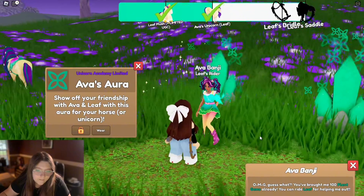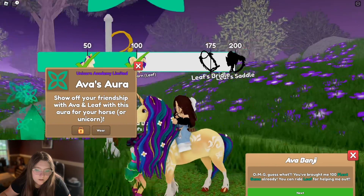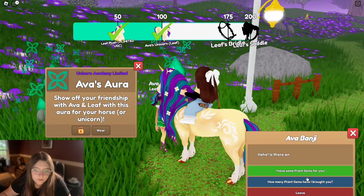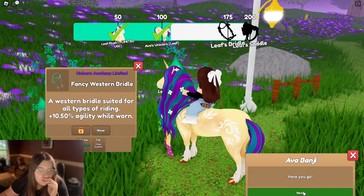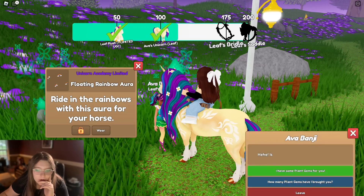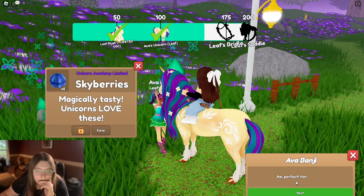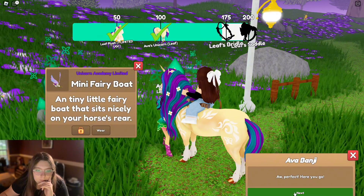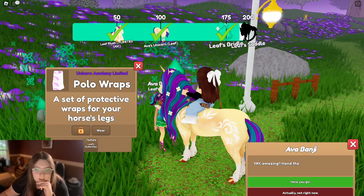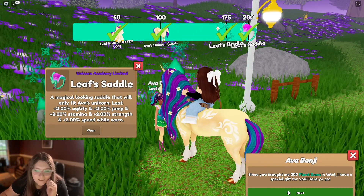You can ride Leaf, yay! Wait, why does my Leaf look better? Oh wait, no, they look the same. I'm not a huge fan of Leaf. Fancy western bridle. Floating rainbow aura. Western and floating flower aura. Sky berries. Mini fairy boat — we have that one. Leaf's bridle, polo wraps. Leaf's butterflies — that's kind of cute. Leaf's saddle, yay!